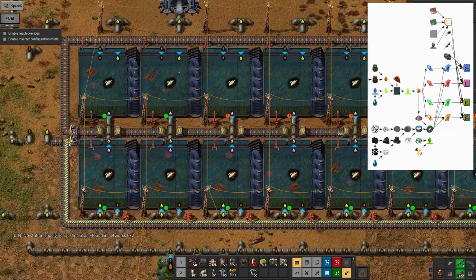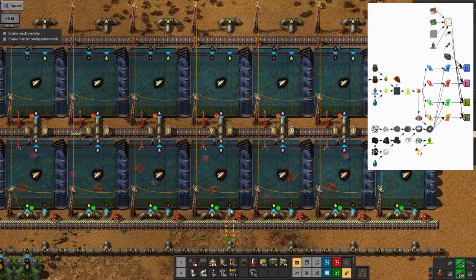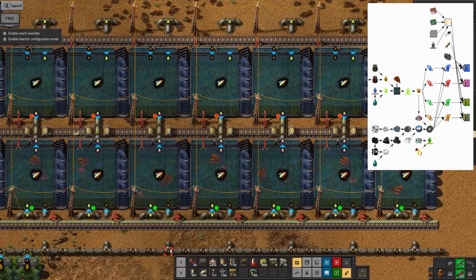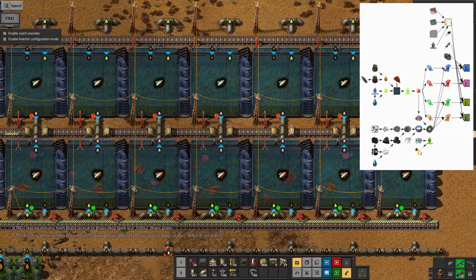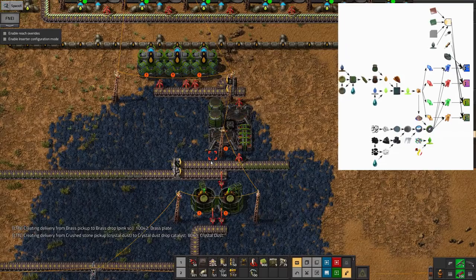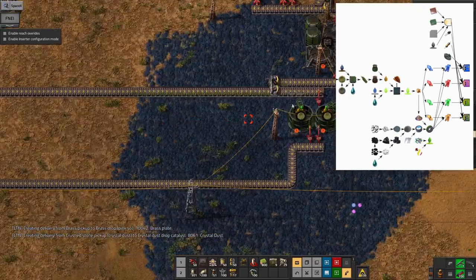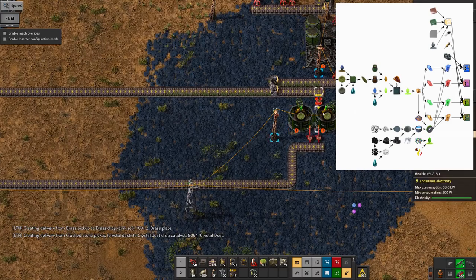The top tanks aren't running much because I'm not producing that many excess fish. I could put in more aquaria, but the problem is they also require this nutrient stuff and I haven't got much of that - it comes from down here, this biological system.